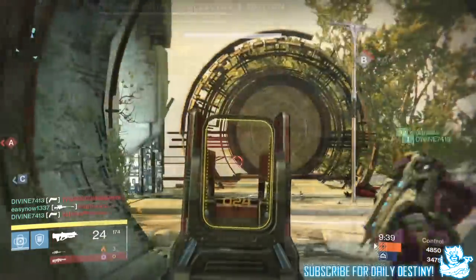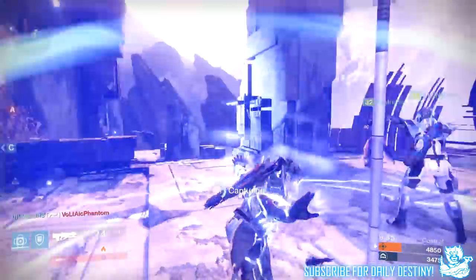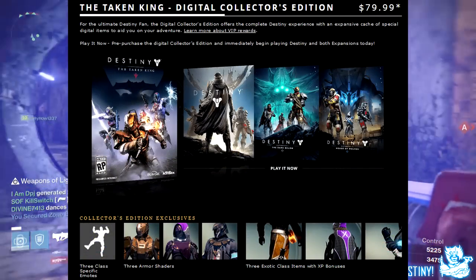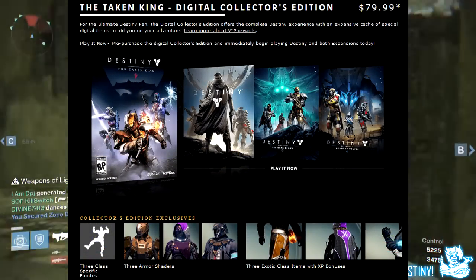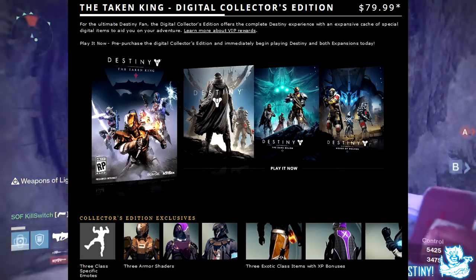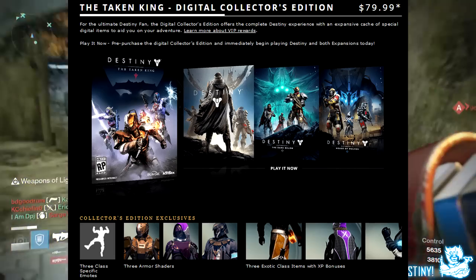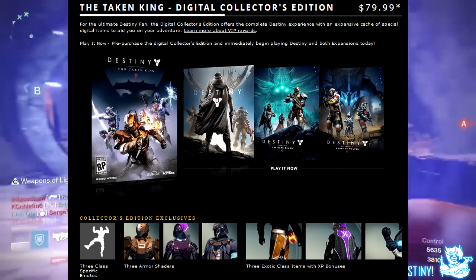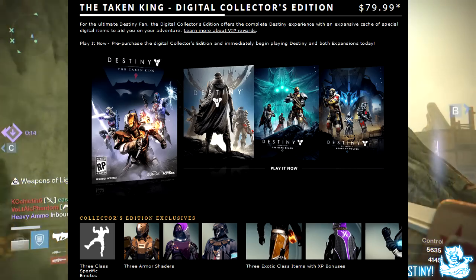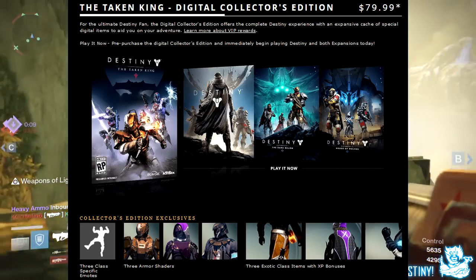Now we're going to move on to the Digital Collector's Edition. This also costs $79.99. It's basically the same as the Collector's Edition, just digital — you don't get any of the physical items. You get Destiny, the Dark Below, the House of Wolves, and the Taken King. You also get the 3 class-specific emotes, the 3 armor shaders, and the 3 exotic class items with XP bonuses, which you can see on screen now.